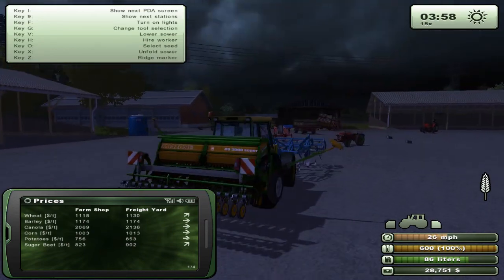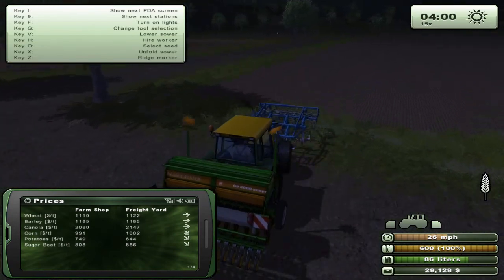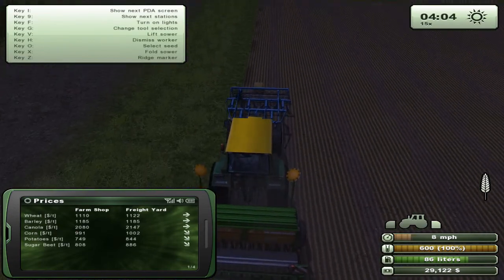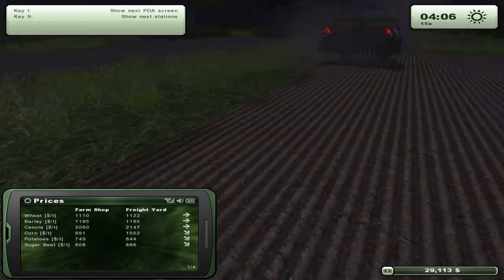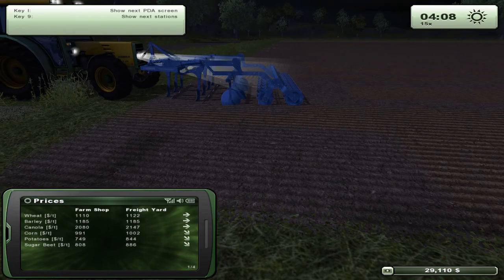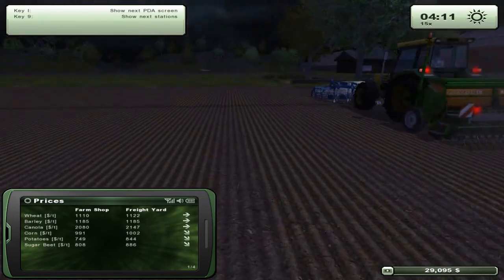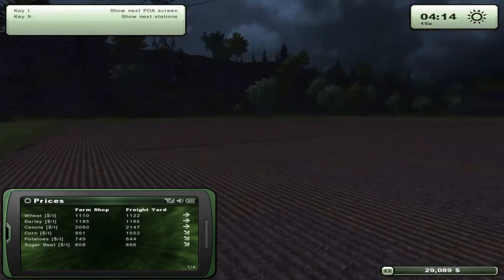Bridge marker - I want to see if a worker will use the ridge markers. We're gonna do two rows and make sure it's all going good. He missed a ton over there. What I was worried about is the overlap problem again, but that's solved. He misses so much though because he stops, there's a big gap - that's all he does.